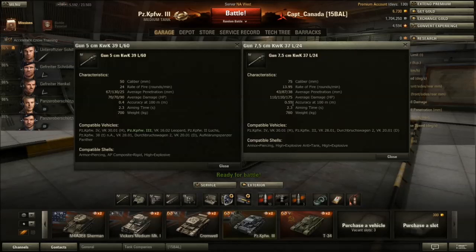You've got 0.4 accuracy and 2.3 aiming time on the derp gun. Then there's the 5 cm KwK 39. It shoots 24 rounds per minute, which is really fast — more like a T-34 or a Ram II in terms of how fast it can ram another shell down its barrel. But this is kind of where the tank falls down a little bit.